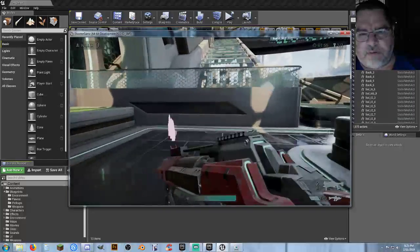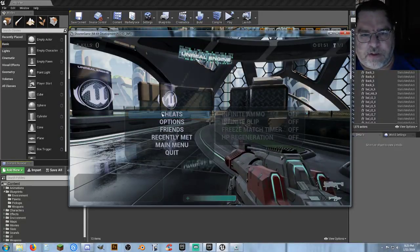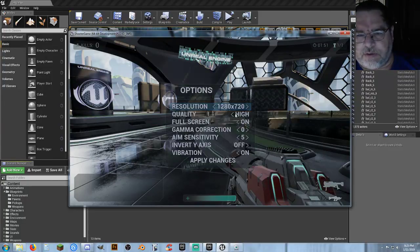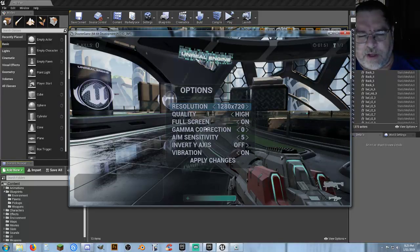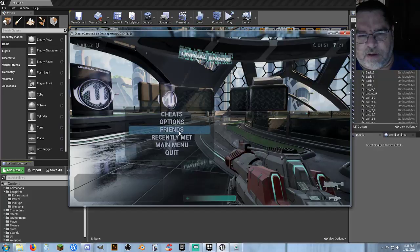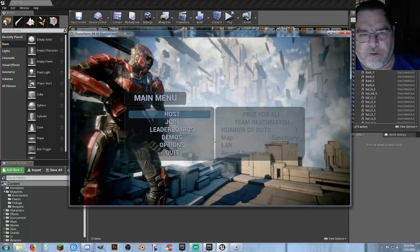We're not going to wait for the match to end — hit escape key. You have a cheat menu which allows you to get infinite ammo, infinite magazine, freeze match timer, and HP regeneration. Hit escape and you've got options — you can change your screen resolution, quality, full screen, gamma correction, aim sensitivity, input, and vibration. There are no friends listed. Let's go back to the main menu.